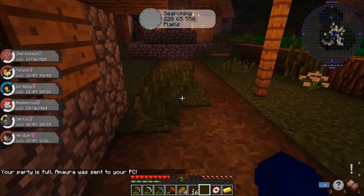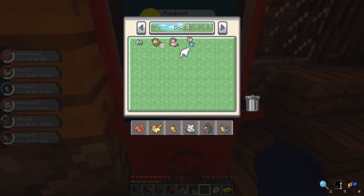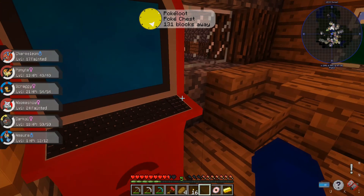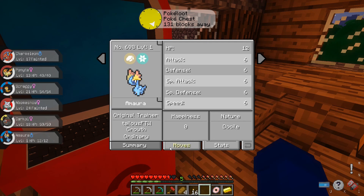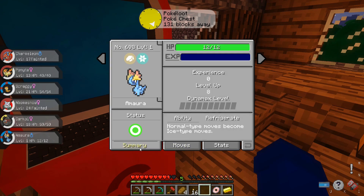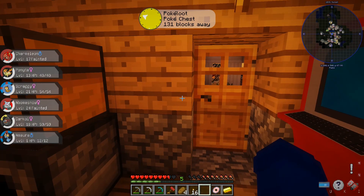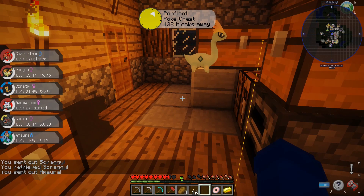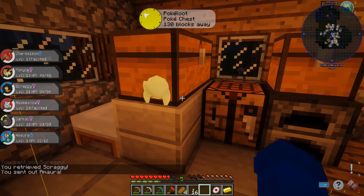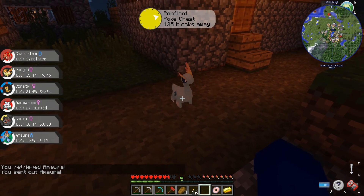Here is our beautiful Pokémon — party's full, so it was sent to the PC. We're gonna take a look at that before we end this video. Amaura, level one — when you make a fossil Pokémon they go to level one. Growth is ordinary, powers are powder snow and growl. Here is our fossil Pokémon which is coincidentally a dinosaur — you gotta love it.